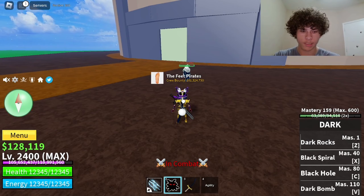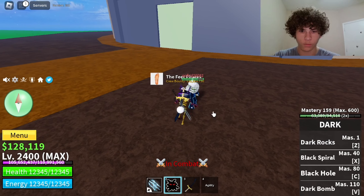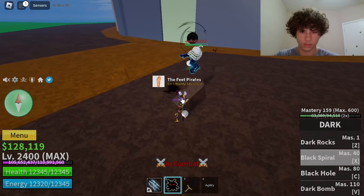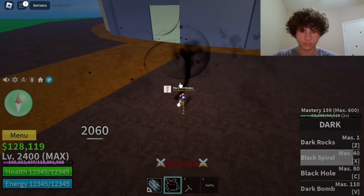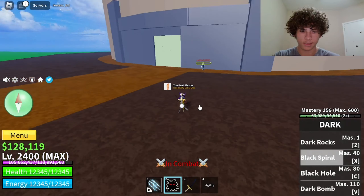Next ability is Black Spiral. Mastery required on that is 40. So basically it's like a black hole. That does 2,060 damage.